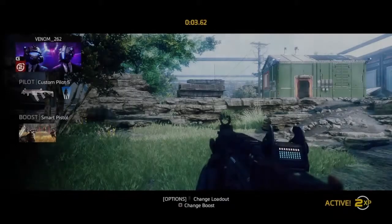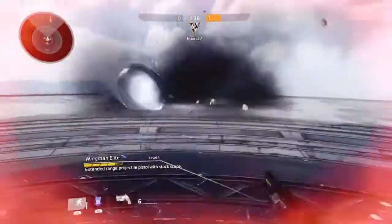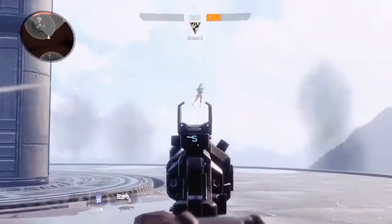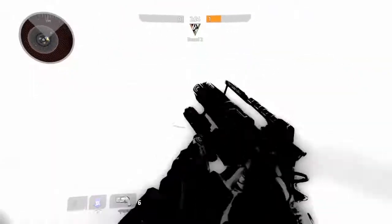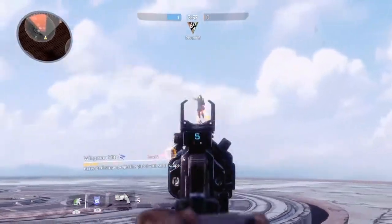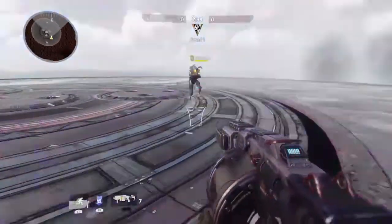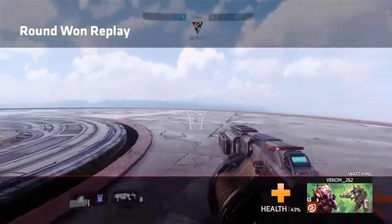But I'll leave that for another video. A new Colosseum map is now in the game — well, not really new, it's the old map with the three pillars in the middle. But they did change the weapons from the EPG-1 and the charge rifle to the Softball and the Wingman Elite. I'm not really a big fan of this change because these weapons are kind of easier to use, so I don't think I'll be playing Colosseum as much. It doesn't seem as fun with these weapons, but hey, maybe that's just me.